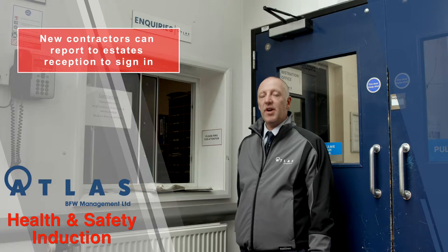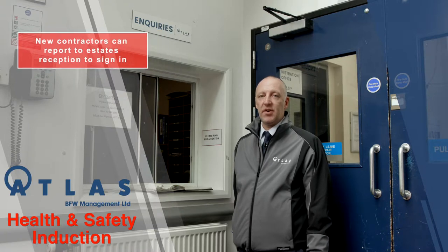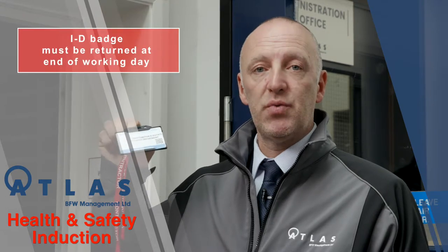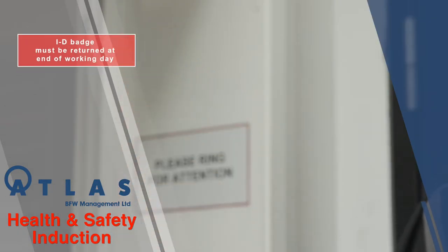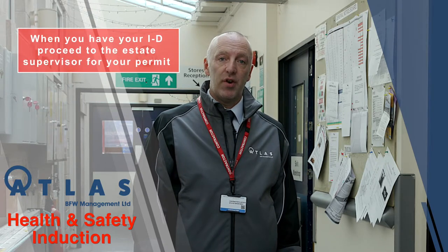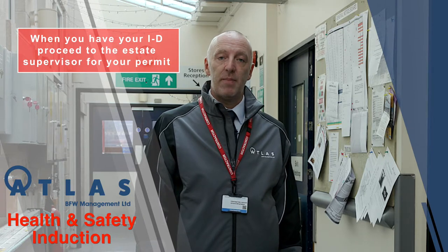Proceed to the supervisor's office or your designated site contact to confirm your arrival and then to discuss the nature and the location of the work you're about to undertake. As a new contractor you'll need to report to the estate's reception. Here you'll confirm your name and the name of the organisation you work for and your designated site contact. You'll then be issued with a contractor's ID badge which you must return at the end of each working day. Once you've received your ID badge you'll need to proceed to the supervisor's office.